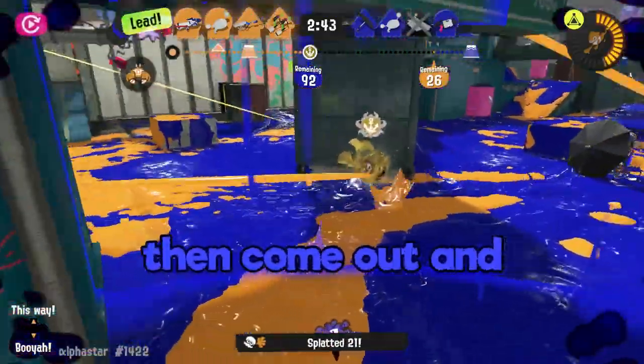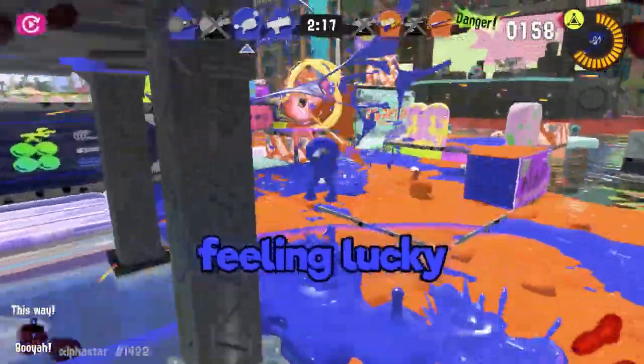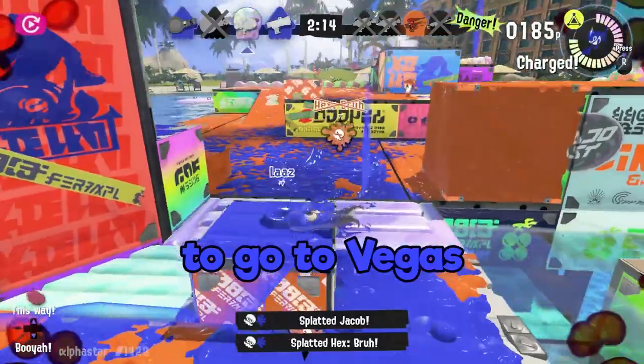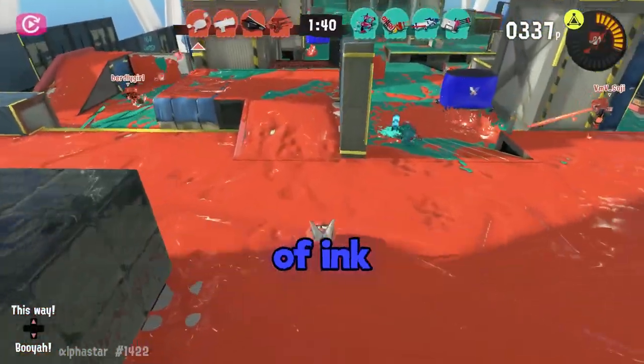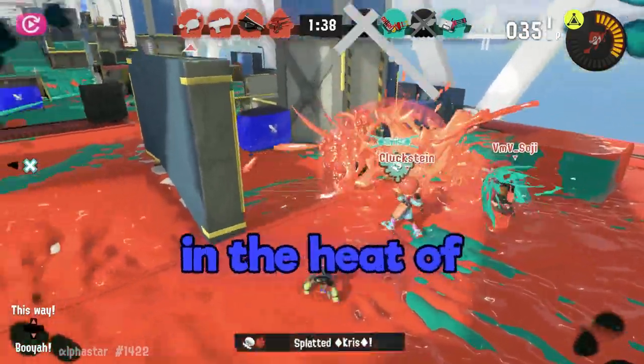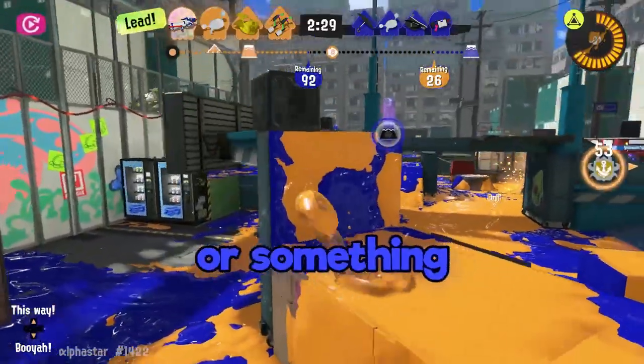Or even better, you can go into your ink between shots, then come out and jump to further vary your movement. The thing with jumping, though, is you gotta be feeling lucky with the Luna Blaster RNG. If you're the type to go to Vegas with 300 bucks and leave with a sweater made of tears, you can just stick to going in and out of ink between shots and disregard the jumping in the heat of the moment. But you will probably have a higher success rate than the plebeians who use Range Blaster or something.